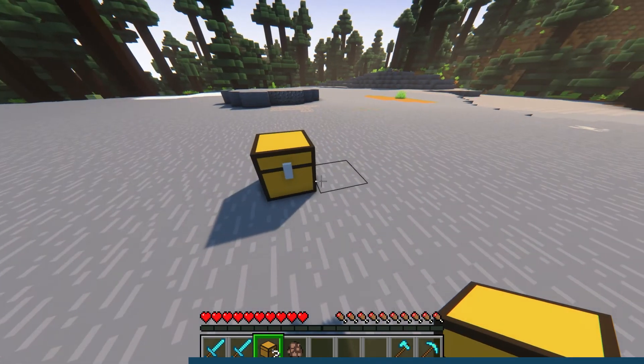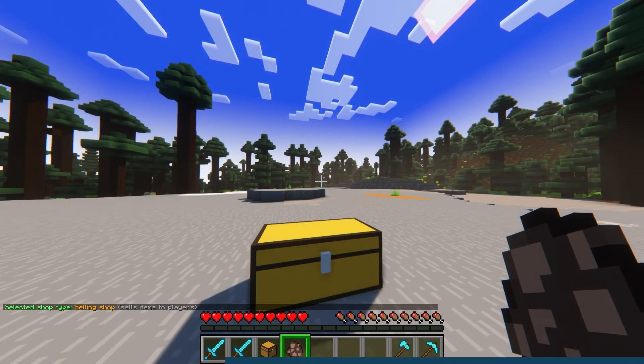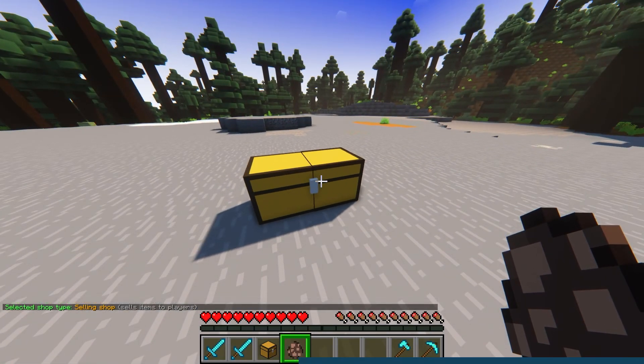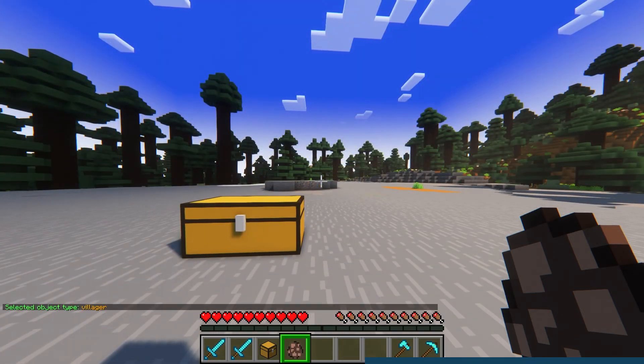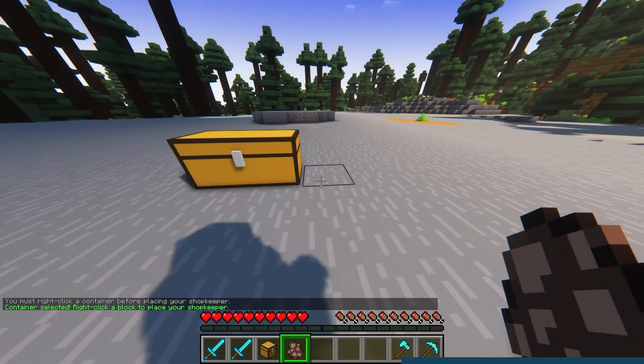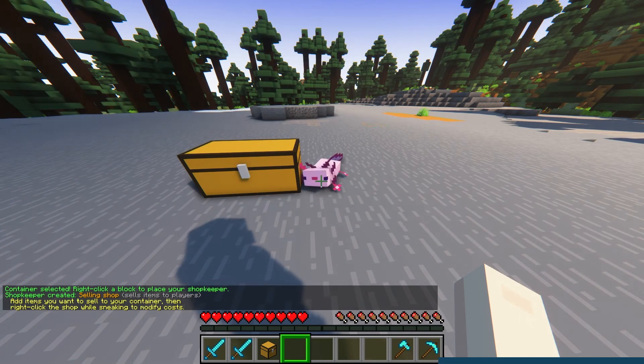Place a chest or another container — this is where your items will be stored. Without looking at any blocks, right click while holding the shopkeeper egg. This will set what kind of shop you want to use and give a description of each type of shop. With the egg still in your hand, right click on the container that you want the shopkeeper to use. This container will be protected by the plugin so no other players can break or alter it. Hold the shift key then right click with the egg to choose what kind of NPC you want the shopkeeper to be. Aim at the block that you want the shopkeeper to stand on and then right click on it with the egg to create the shopkeeper.